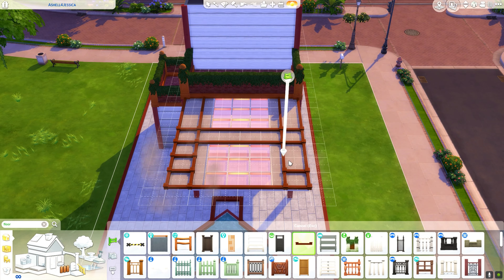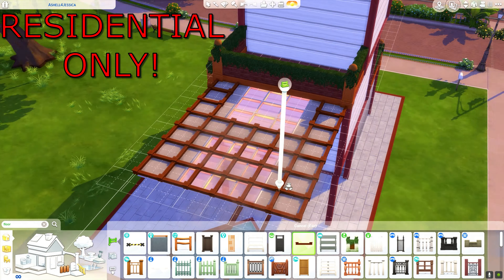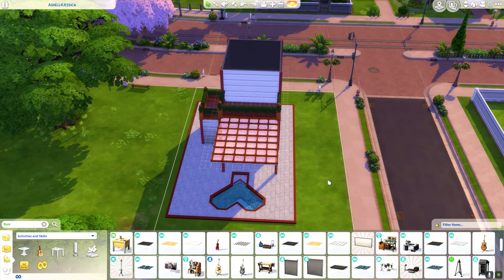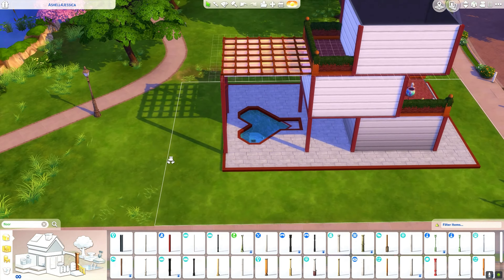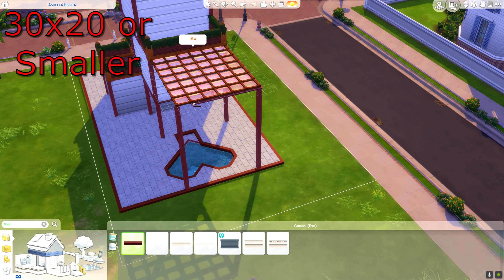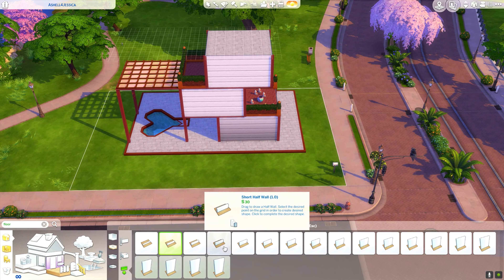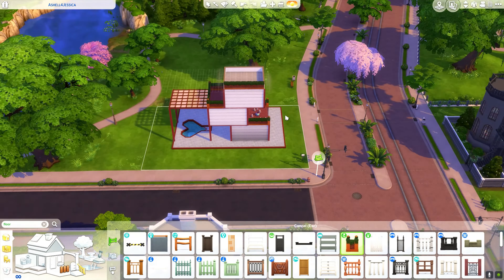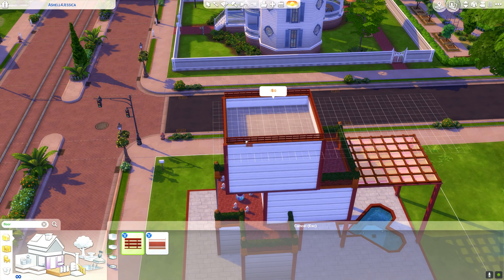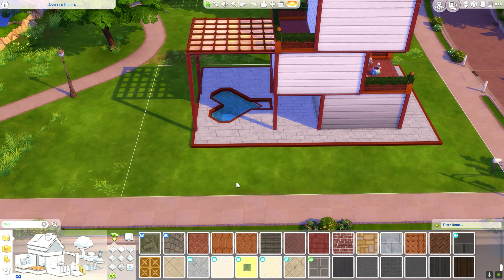For the first time in probably a long time, this is the only build where I'm going to say this has to be a residential build — residential builds only, please! Also, because of the bears and everything else, only 30 by 20 or smaller lots. Not only do you have to use the six bears, the skeleton lady, the pot, the chair, the neon sign, and the pool — it also has to be residential and 30 by 20 or smaller.